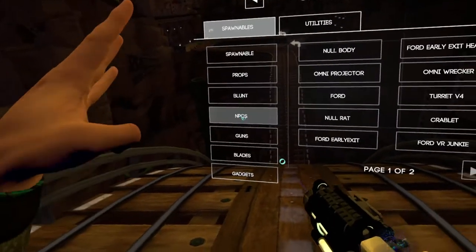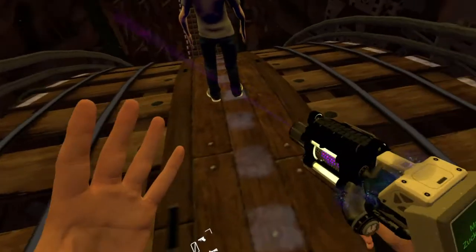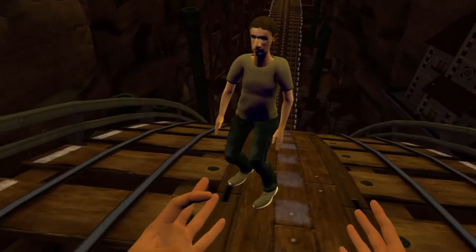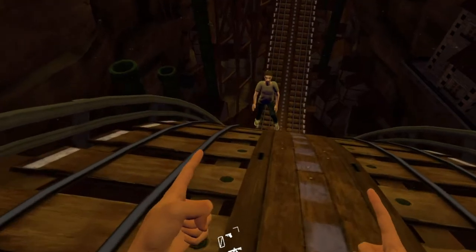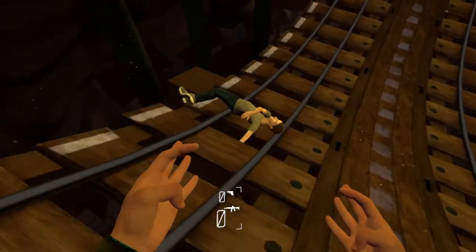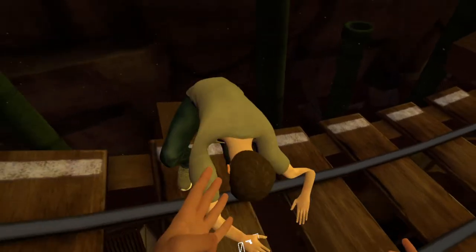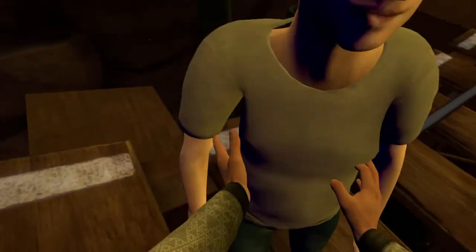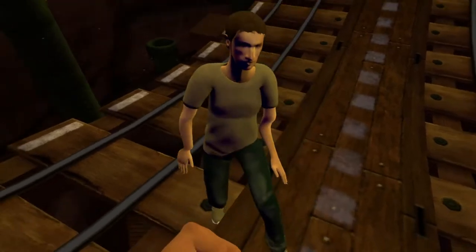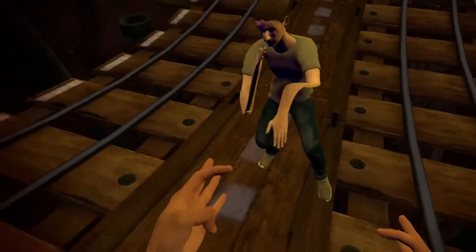Our second mod brings us the Mark Zuckerberg NPC. Here he is. This one's obviously quite a meme mod. He has the AI of Ford, so he won't be aggressive until you hurt him. He's a bit messed up, but that's okay because he's a meme enemy. His arms especially are very spaghetti-like and scary. Let's take him out of this ditch. See, he just slapped me there. If we fight him back he should start attacking. His arms look super weird when he attacks — his elbows are all messed up.